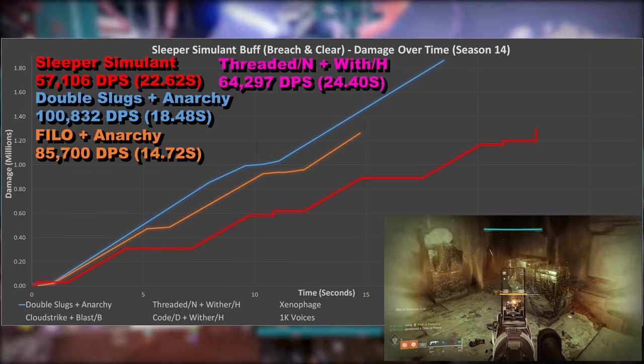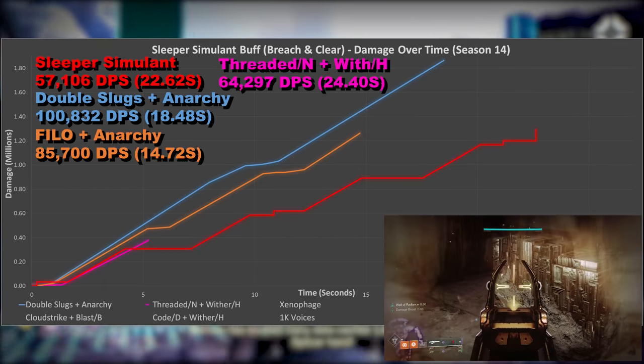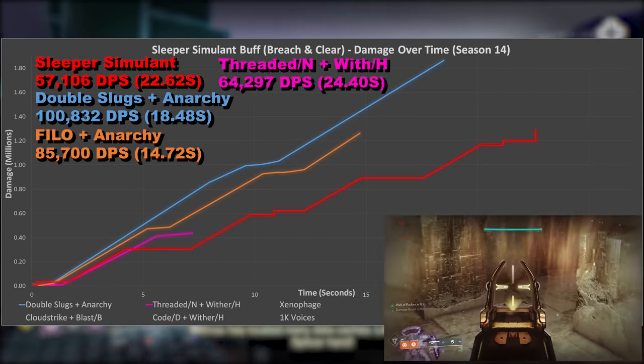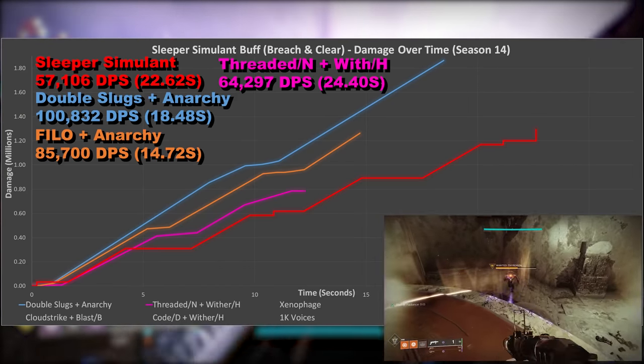Threaded Needle with Witherhorde now, which is ahead of Sleeper again for the majority of the time — but you can't complain considering it has a tick-damaging weapon boosting it all the way. This method also has the 2nd highest total damage in the test and is extremely capable.